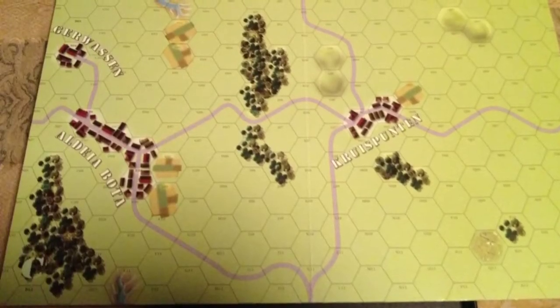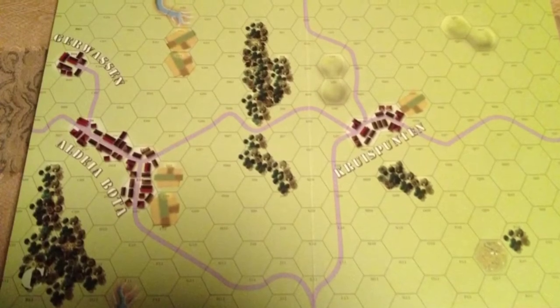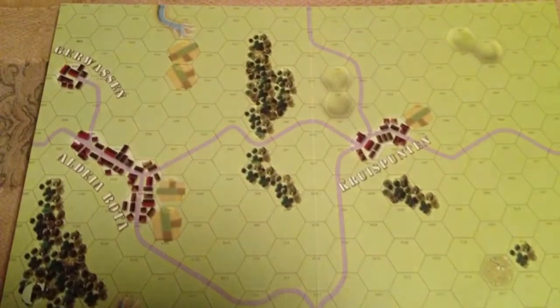Here's the map from Scenario 2 from the World Board Gaming Championship Tournament Pack from White Star Rising, a Lock and Load game, and let's see what my board looks like for Blitzkrieg Commander.